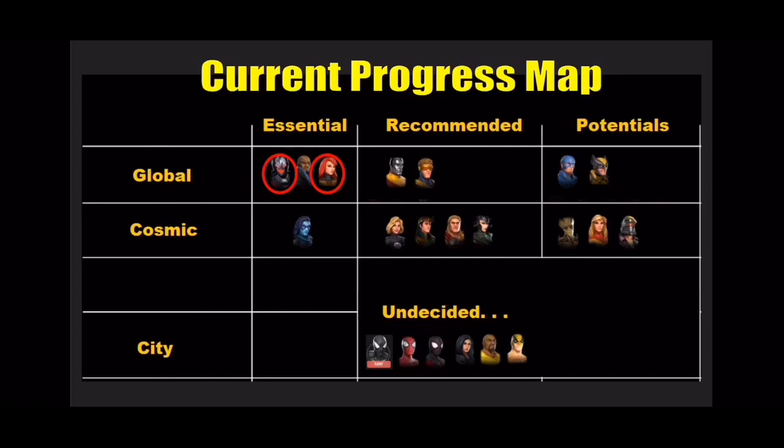Invisible Woman is a definite because she also provides stealth. Hela is a potential as well because she has minions. With Loki's minions and Hela's minions, every time they die they essentially feed the Minerva train — filling her bar, giving her more turn meter. The faster Minerva goes, the more she can use her ultimate and revive characters.